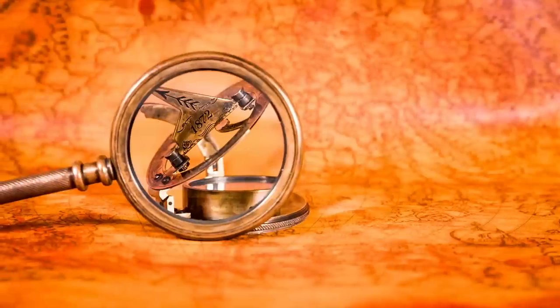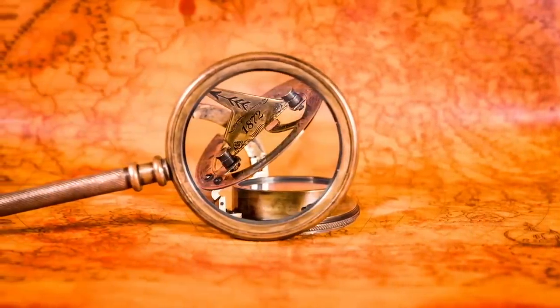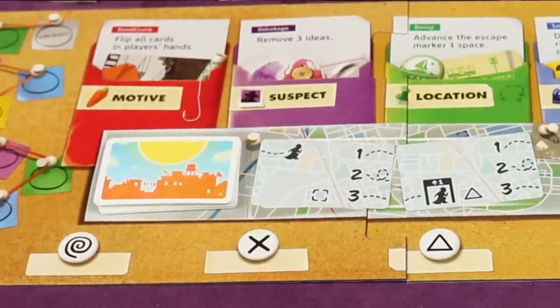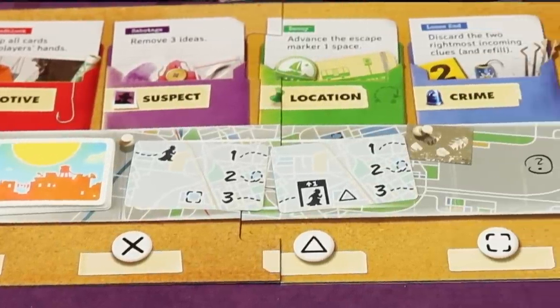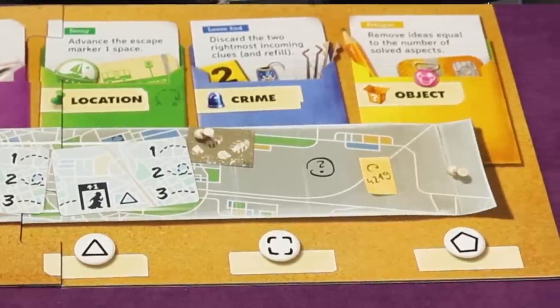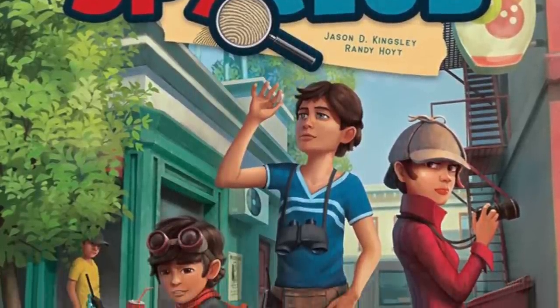Hello my friends, it's the Game Boy Geek here and today we'll be young detectives working together to solve neighborhood mysteries. We'll be trying to find the motive, suspect, location, crime, and object. Spy Club is a cooperative game for two to four players, ages 10 and up, and takes about 45 minutes to play, published by Renegade Game Studios alongside Foxtrot Games.